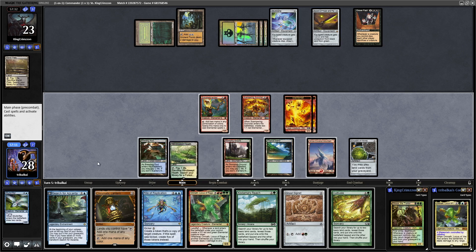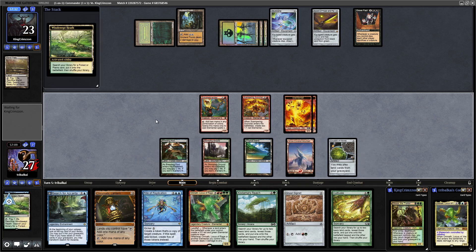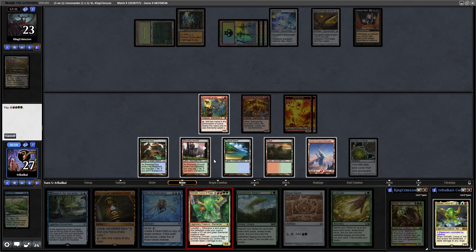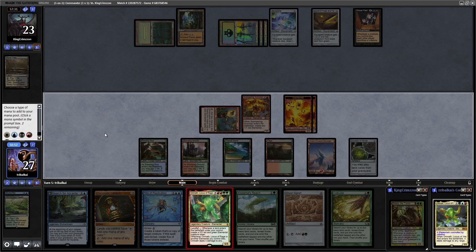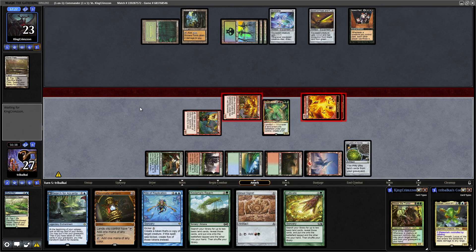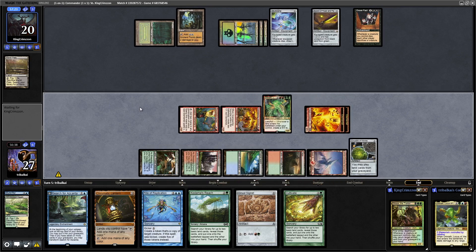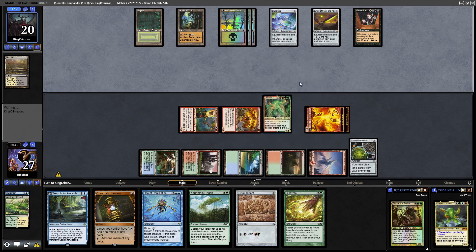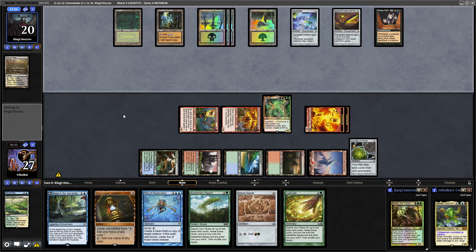Let's get down another land. Good job we got into the Crucible of Worlds because we're not drawing into those. Why not go for Omnath Locus of Rage — that would be really good with all this land ramp in our hand. We'll swing in with our Elementals again and hopefully make landfall a couple of times next turn with the Windswept Heath. Omnath Locus of Rage throws out red and green Elemental tokens — they are 5/5s — but Sword of Feast and Famine will give protection from those.